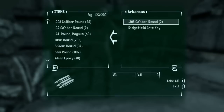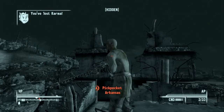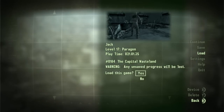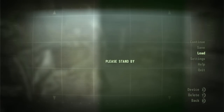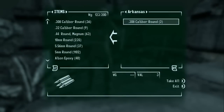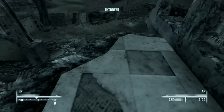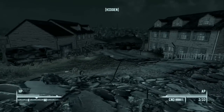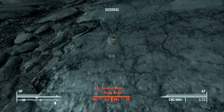Let's save and try to pickpocket him. He said 'you stole that' but doesn't even know who's here. We'll reload and try again. I wonder what the Ridgefield key leads to — I have literally no clue. Got it on the next try. We have 36 .308 rounds so far, which is pretty good. I keep forgetting to look for the mines.